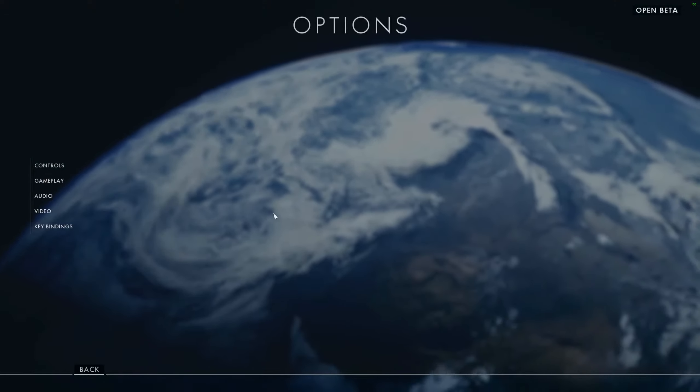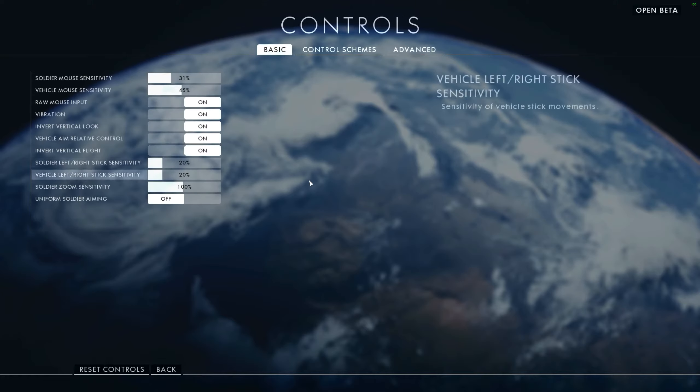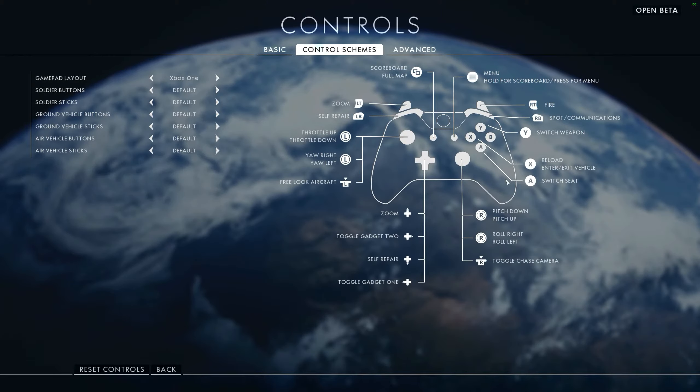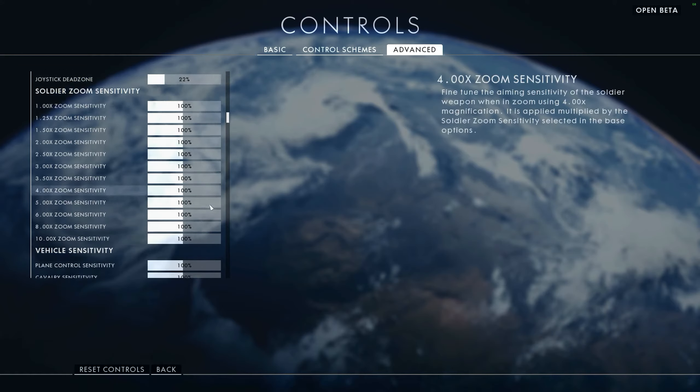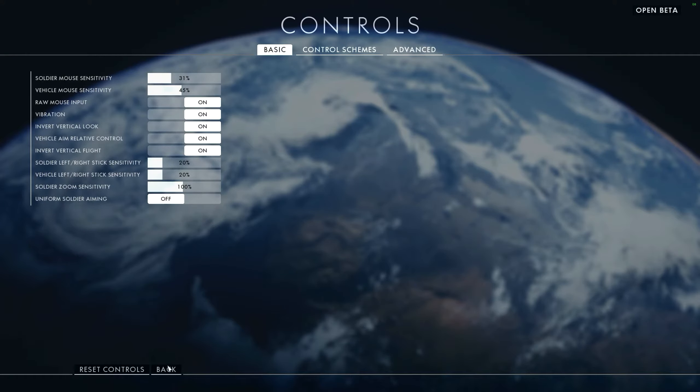I'm going to show you options right now. It's very polished looking and there's music playing in the background - I turned it down a little bit. I've messed around with the controls and the volume so you can hear me better. I messed around with soldier mouse sensitivity and vehicle mouse sensitivity. On PC with mouse and keyboard, when you are controlling vehicles they are much more precise and you can spin turrets on vehicles much faster than on console. I've also messed around with invert vertical look and invert vertical flight.